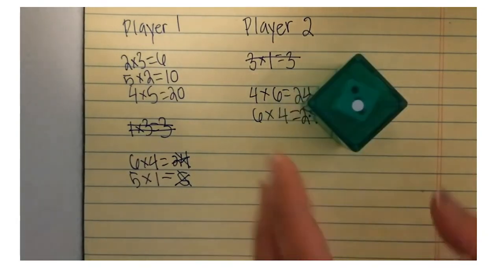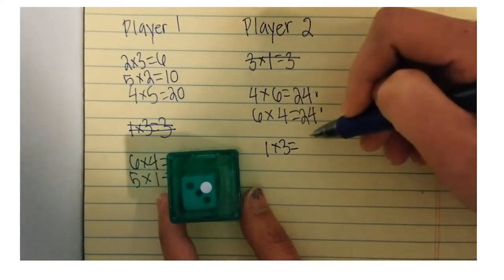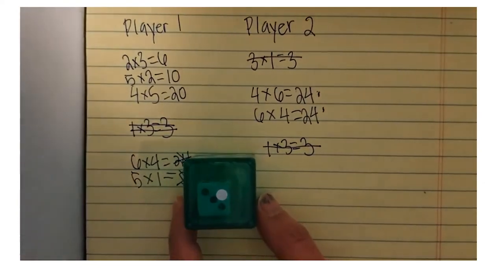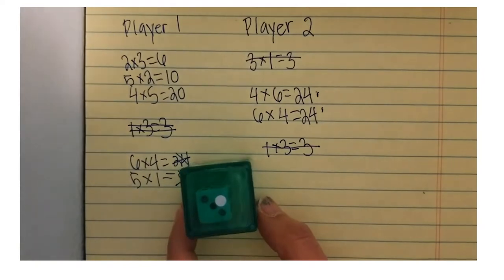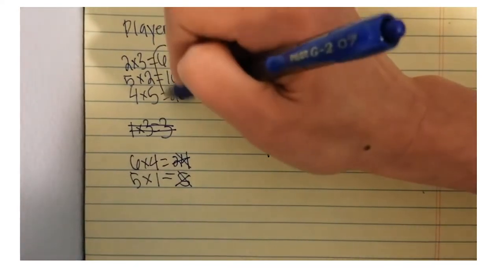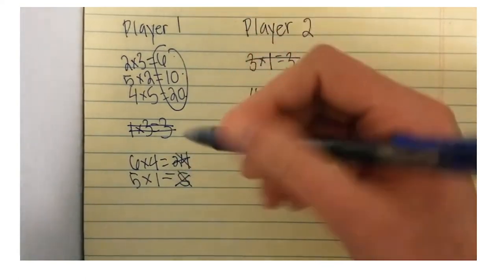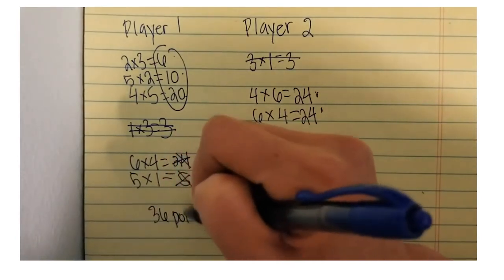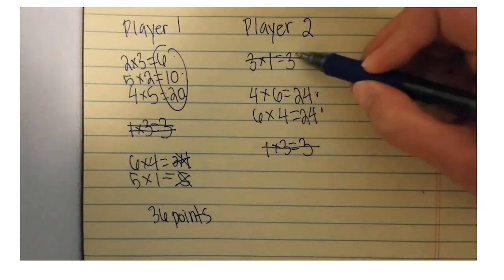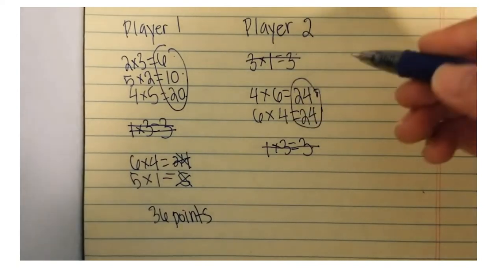Now it's player two's turn, which rolls one times three. Player two loses this turn and these points. You can determine when you want to stop based on the number of points, but we'll stop here. Player one receives six points plus ten points plus twenty points, which is 36 points total. Player two has 48 points.